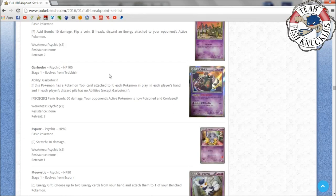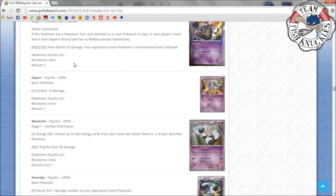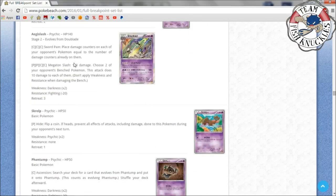Garbodor with Garbotoxin is reprinted — as much as I'm hyping Greninja Break, this card ruins a lot of stuff. If this Pokémon has a Tool card attached, each Pokémon in play, in each player's hand, and in each player's discard pile has no abilities except Garbotoxin. This destroys the Greninja deck, but maybe you can play Megaphone to get rid of the Tool, then double Water Shuriken for 60 and the Break for another 60 doing 120 to knock out Garbodor. Garbotoxin won U.S. Nationals for a reason — watch out for Garbodor at States.